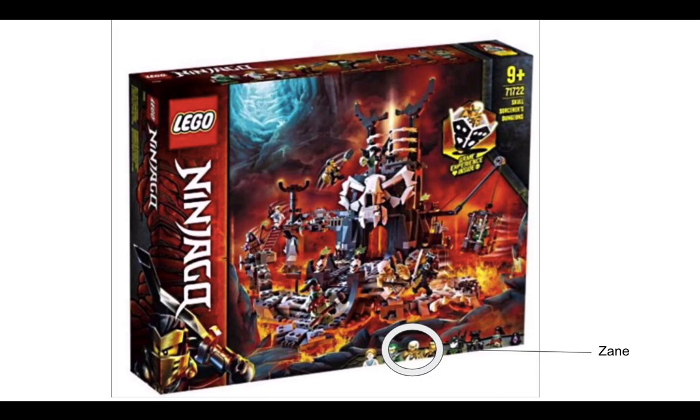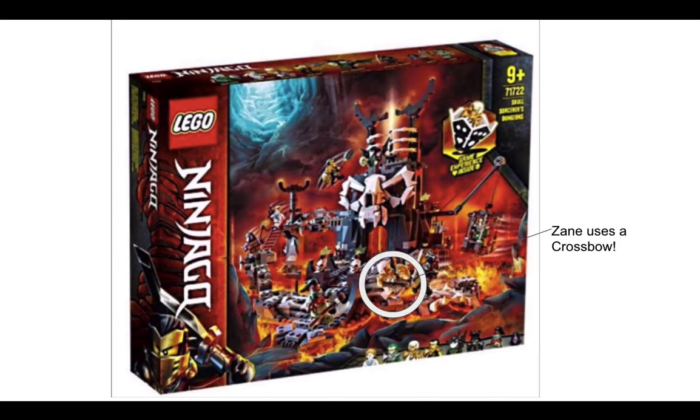First off we have Zane, the minifigure version. We haven't seen him yet except for those leaked photos, but here we have Zane in an official set. We know he's going to appear in his Mino creature set, but this is the first one we have of him. Zane uses a crossbow, which is pretty cool.